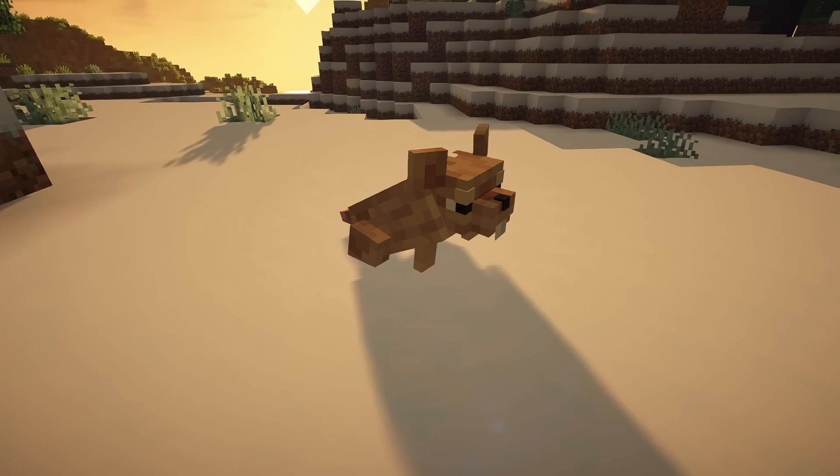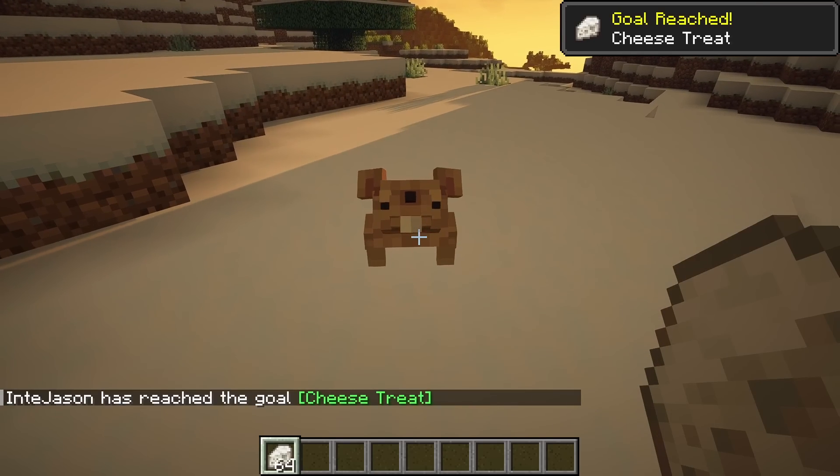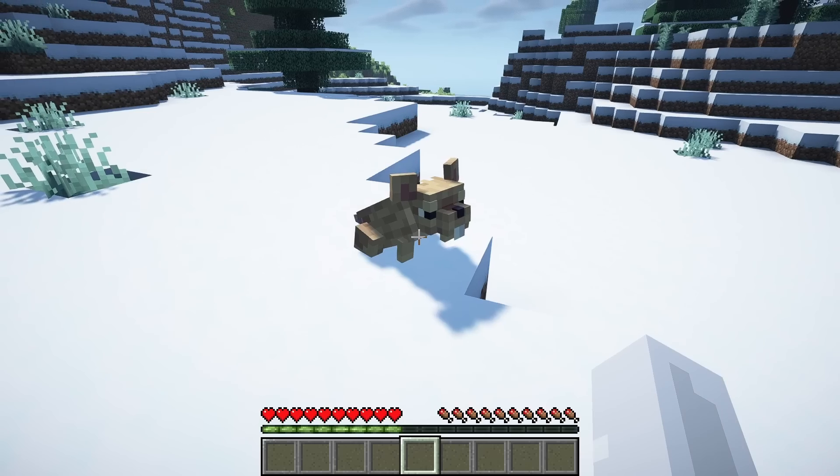There are also new rats that usually spawn in colder biomes. You can trade with these creatures by giving them cheese. Provoking them though is probably not a good choice.